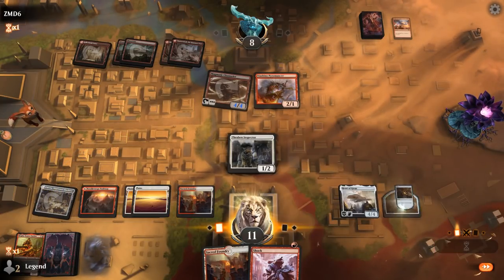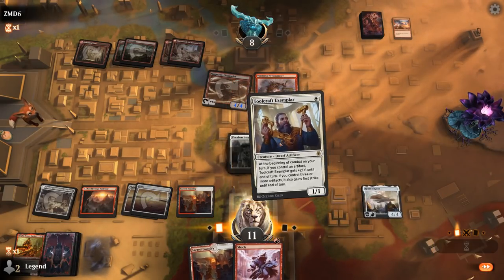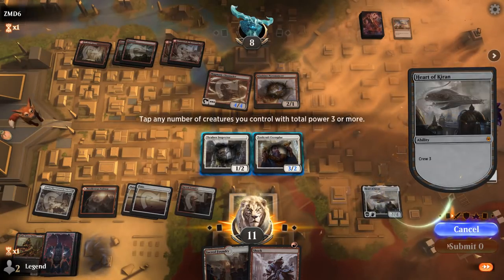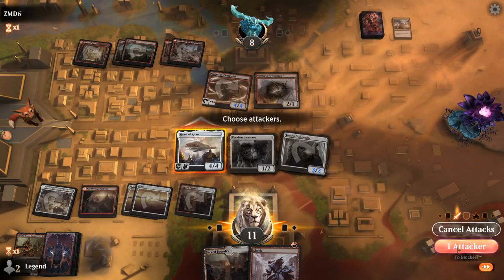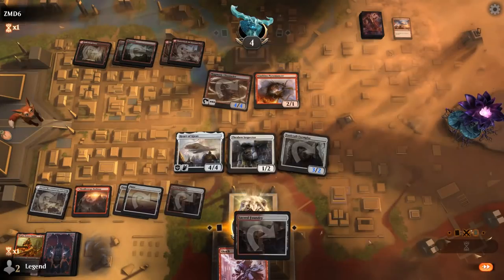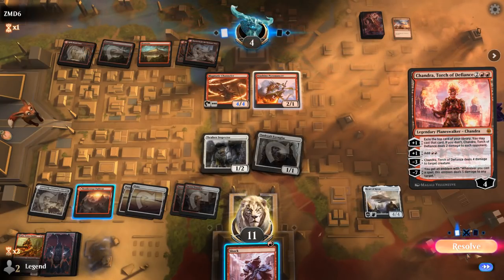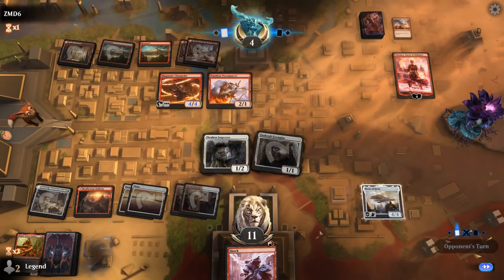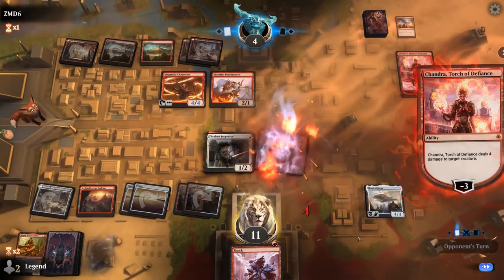We draw and see what we pick up. Toolcraft can crew Heart, so we attack for four and keep Shock at the ready. Since they already control a wizard, there's no real immediate need to kill the Pyromancer. Chandra can maybe take out Toolcraft, and then Shock can finish off Chandra at the very least. Pyromancer stays back to protect Chandra.